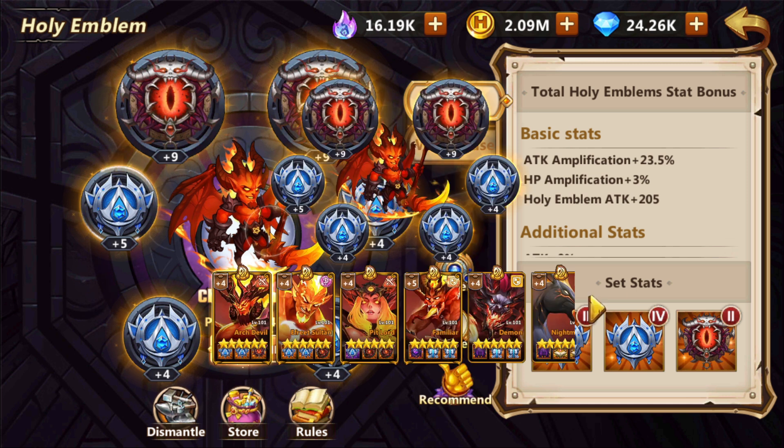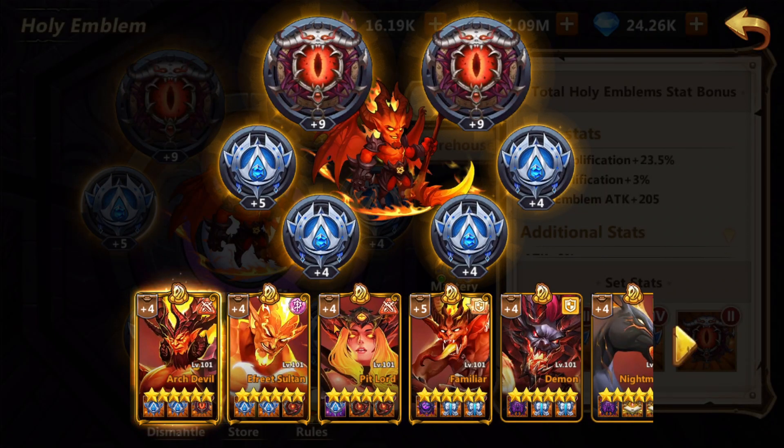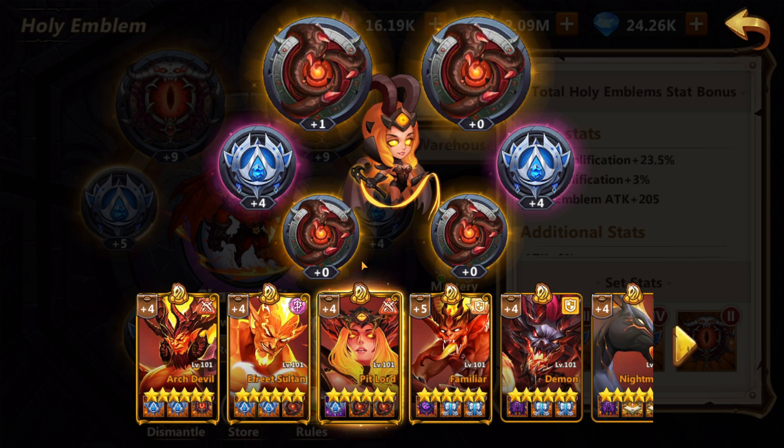For many other units, it depends on what the unit itself does. For example: are their skills important to you? Can it survive for long? Does it die if anything sneezes? What happens if someone counters you — does it get instantly deleted? It all comes down to your formation and synergy, and not only emblems. As an example, I can use my own units. Devil NF3D is self-explanatory in terms of emblem choice.